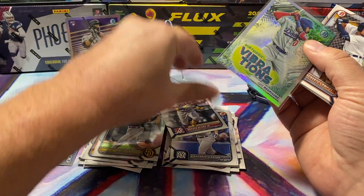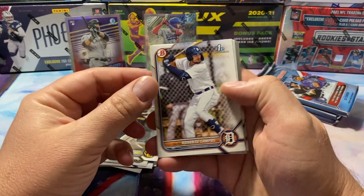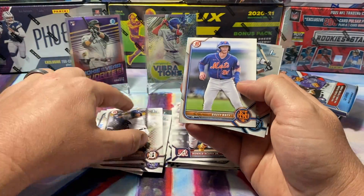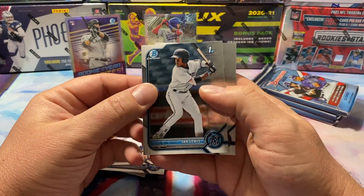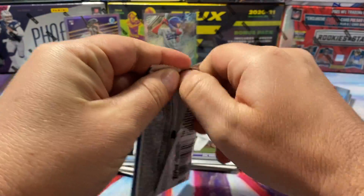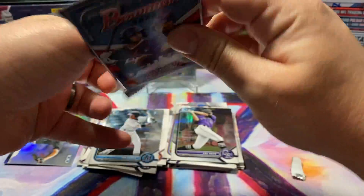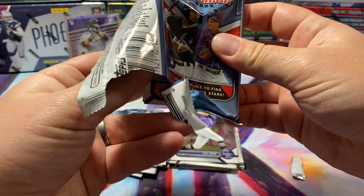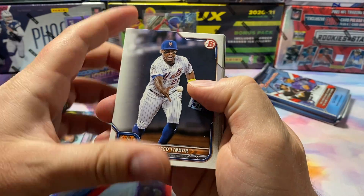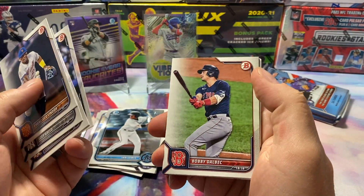I definitely love Bowman more than, you know, like Series One Topps. I definitely like the refractor cards better — I'm sure everybody does. Ian Lewis, Zach Bean. Francisco Lindor, Lindor, Gallo, Altuve, Blackman again.